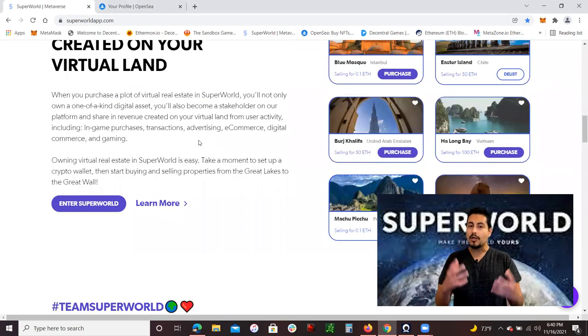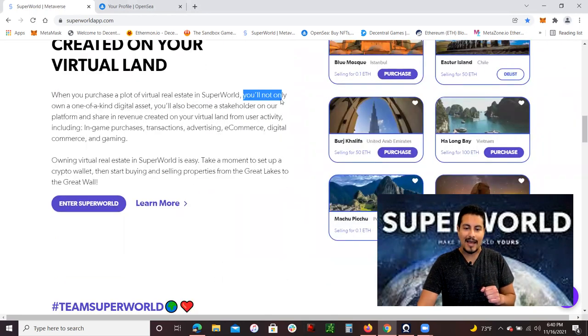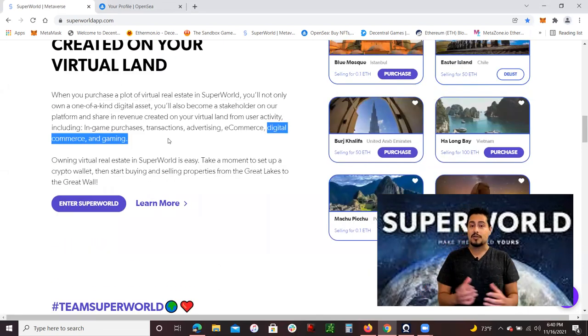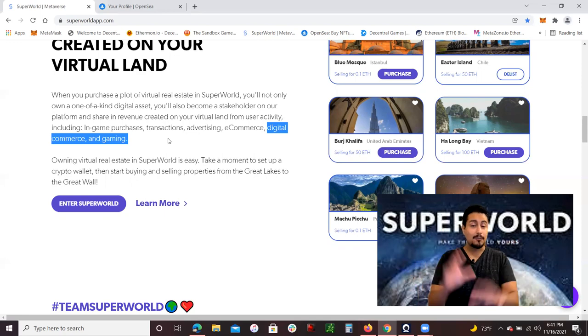What I really like about owning SuperWorld NFTs is that you get the opportunity to make revenue. When you purchase a plot of virtual real estate in SuperWorld, you not only own a one-of-a-kind digital asset, you also become a stakeholder of the platform and share revenue created on your virtual land from user activity, including in-game purchases, transactions, advertising, e-commerce, digital commerce, and gaming. So with SuperWorld NFTs, you're pretty much owning a piece of the internet — a digital lot of real estate that sits on top of the physical world.